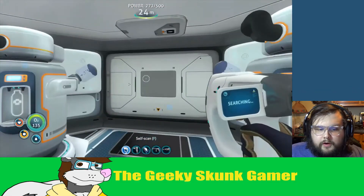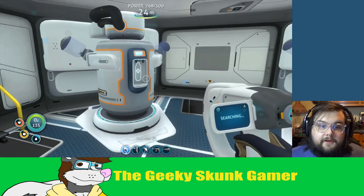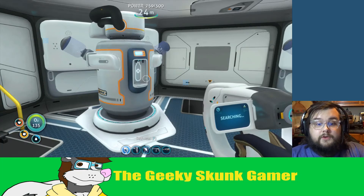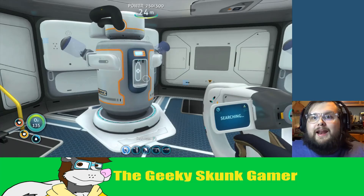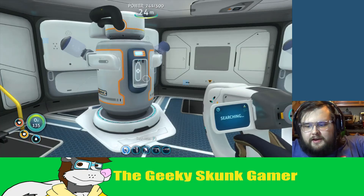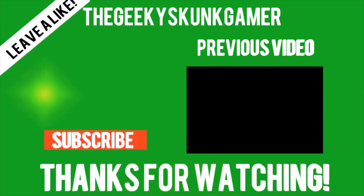All right, we are good. I think that should be where we leave it off for now. Next time, we're gonna go back to our search for the diamond so we can build a modification station, along with searching for magnetite and other useful products so we can progress further in the game past the safe shallows — hopefully with a prawn suit. And we need to find the moon pool as well. Thank y'all for watching this episode of Subnautica. If you liked it, leave me a like. If you're new around here, subscribe, and I'll see y'all next time.